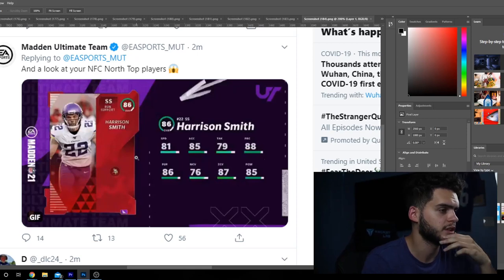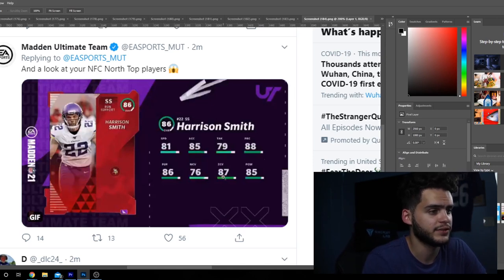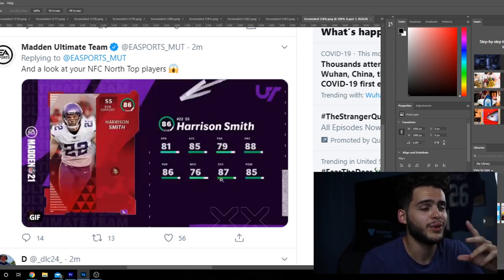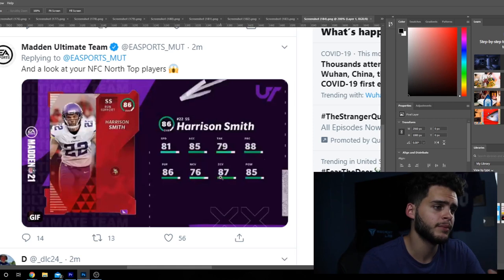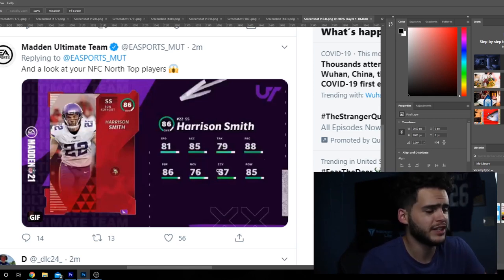Final card — Harrison Smith. Always so slow at 81 speed. He's got 85 accel, 79 tackle, 88 play rec, 86 pursuit, 76 man, 87 zone, 85 hit. If you use him as a box safety — he's a strong safety — that's the beauty of him. Power him up and he will get the 90 threshold, which is good, and he'll be solid in the zone. I would use him as a box safety in a big nickel scheme, but I wouldn't leave him out there deep in a cover two scheme.